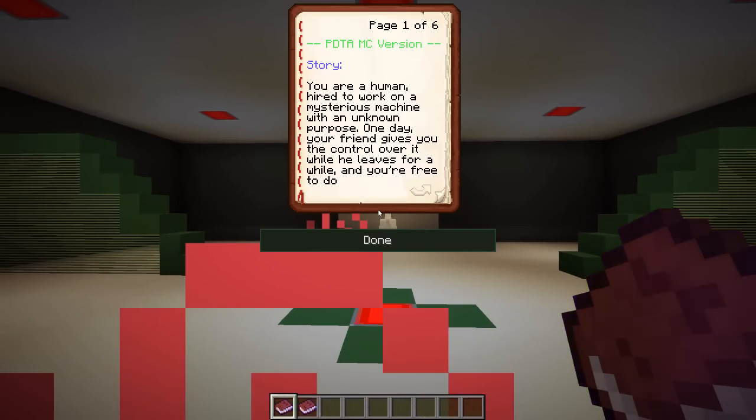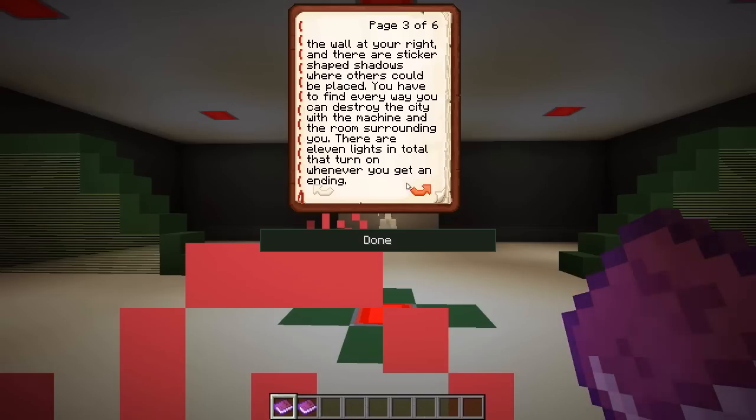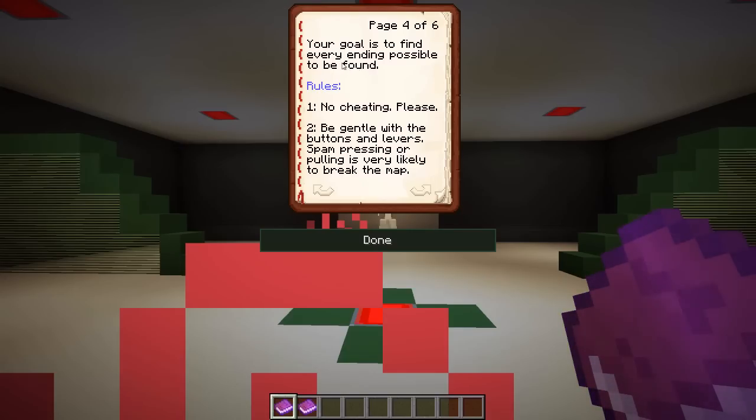We have two books in my hand. The 'How to Play' book says: you are a human hired to work on a mysterious machine with an unknown purpose. One day your friend gives you control over it while he leaves for a while, and you're free to do whatever you want with the machine. By exploring the controls, you discover that the machine interacts directly with the city you see in the near window, destroying and tearing it apart in every way possible. Every time you find a different way, a sticker appears on the wall at your right, and there are sticker-shaped shadows where others could be placed. You have to find every way you can destroy the city. There are 11 lights in total that turn on whenever you get an ending. Your goal is to find every ending possible.